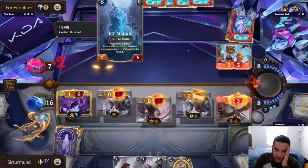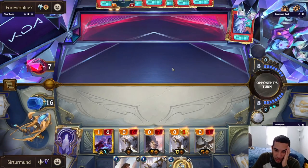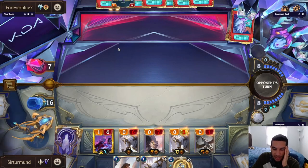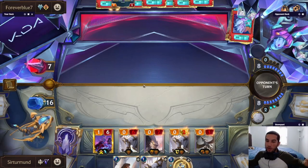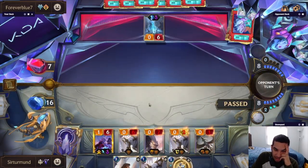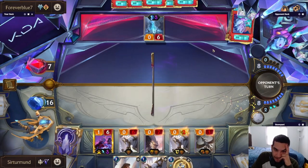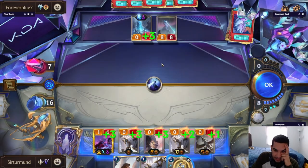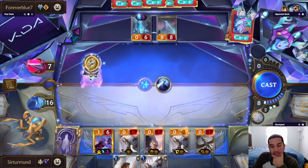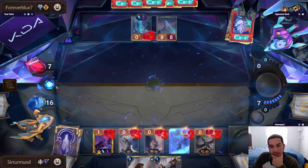He doesn't have enough mana to do Burying Ice plus It That Stares. So we still have a decent win condition. The problem is we don't have Starspring, we don't have Galio yet. If we had Galio in this game, this would already have been over. And he also didn't get a timeline, so that's pretty good for us. I think we just play around the Burying Ice now. That's the It That Stares. So he decided to do It That Stares now without the combo, which is not bad. I think it's worth it to save this guy. Problem is, if he has another It That Stares, we just fall next turn. That's actually risky. If he has the second It That Stares, we just lose because we don't have a heal.